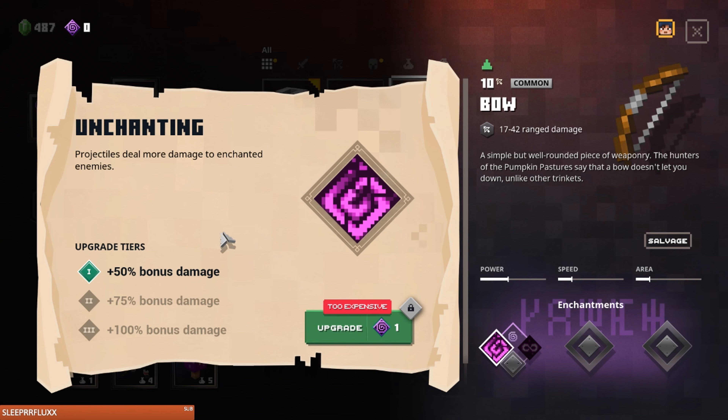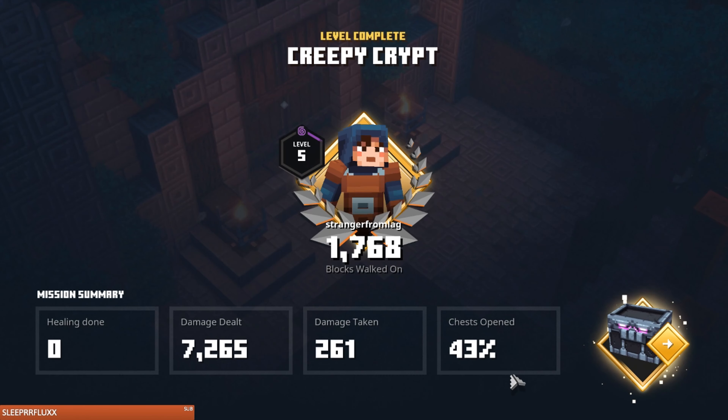I think maybe we have a boss coming up. I remember being here earlier — they drop food sometimes and I totally need to heal. You get the enchantment levels back when you salvage something — we'll try it. Alright: healing done, zero damage taken, chests opened 43% — wow.